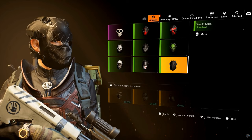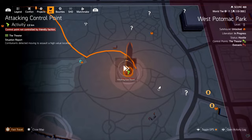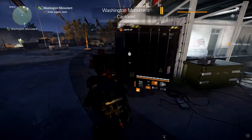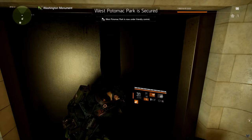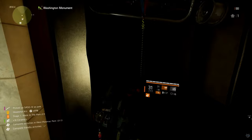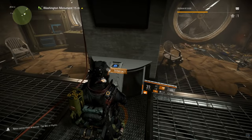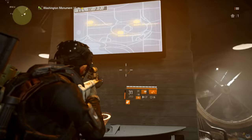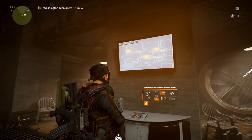The final mask — the Ghost Mask — takes a couple of steps. Head over to Washington Monument and capture that control point. Once you capture it, head down to the supply room. This needs to be done at nighttime. Go down the rope and at the bottom interact with the computer. It will show you a map on screen — you'll need to go to each of those locations.